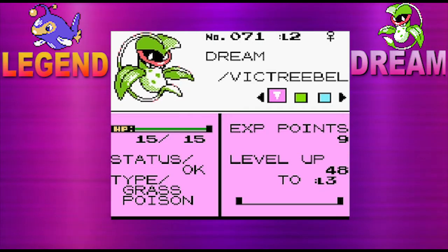Our next Pokemon which we haven't seen is Dream the Victory Bell, grass-poison type. I thought we were still gonna see Rattata but I guess not. I need to note that at the end of the episode if I don't change the Pokemon after the battle, it's because it depends on my knowledge of what the random Pokemon is — if I just end the episode I won't be checking my party.